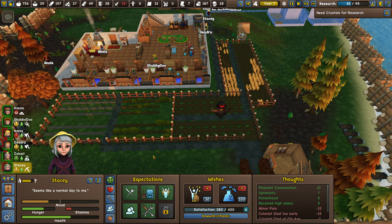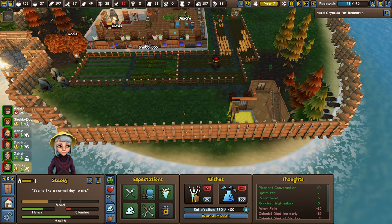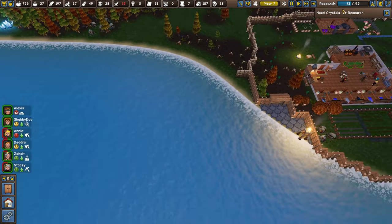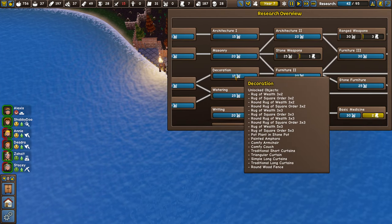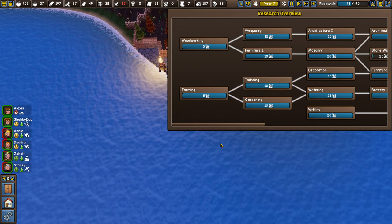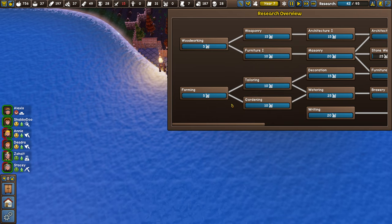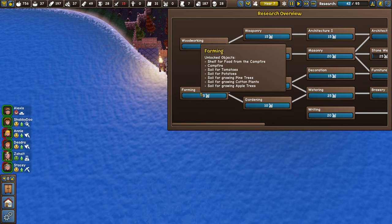Tip number three is about research. Follow the tutorial — it'll tell you to build a scholar stand, which allows you to do research when you mine crystals. In the research menu you'll start with three options: woodworking, farming, and writing. Go for farming first — it's easy, just five crystals — followed by woodworking. Focus on these two and then get your farms set down.